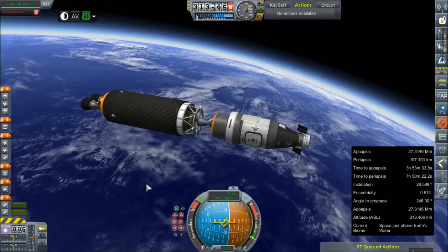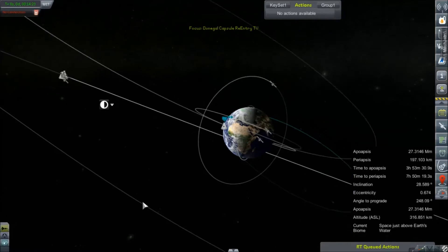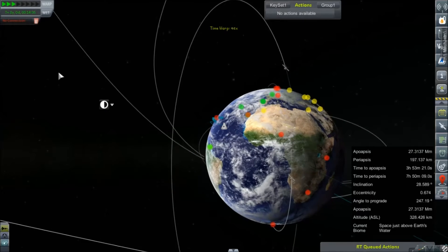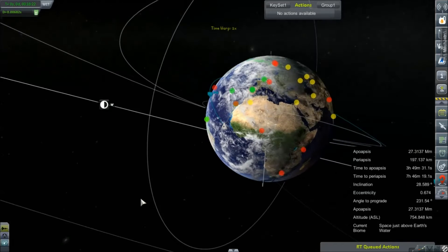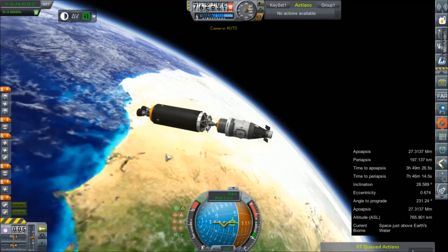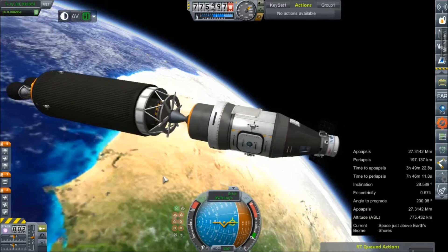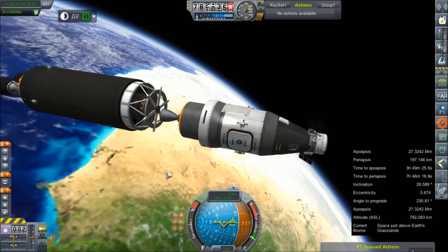We do have quite a bit of electric charge, but it is shedding off at a pretty decent rate. Oh, we have connection! That was a lot faster than I thought. Man, we're so off angle though - it doesn't really matter. This is a test run and the very least we can do is get rid of that RL10 stage and pull away a bit.